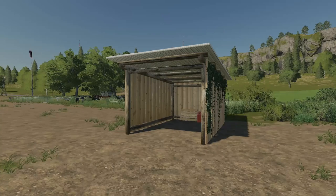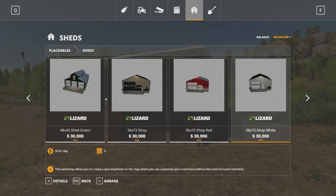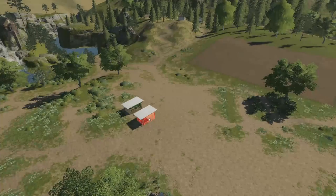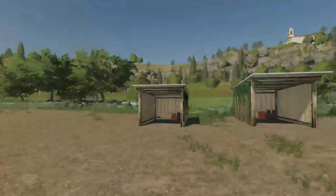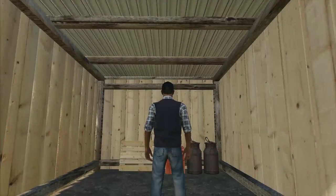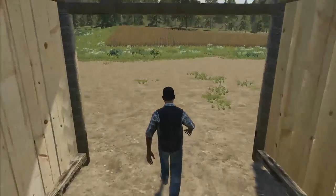Your next new mod for all platforms: we have the Polish Shed. To find this, go into placeables, sheds, and scroll to the end. It's $5,000 and you can place it. It says it stores agricultural machinery, but nothing will fit in here — your own person probably won't fit in here either.